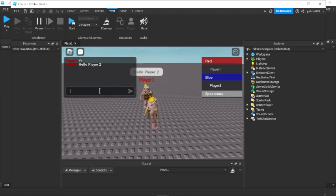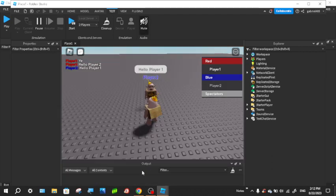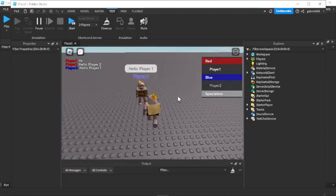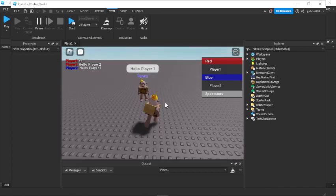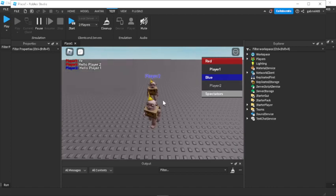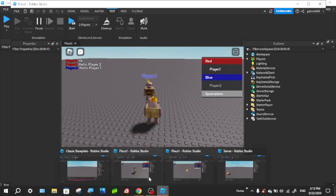When we type to player one 'hello player one' and then go back to player one, we can see that player one has it as well. So if you're on the spectators team, we don't want the spectators' chat to interfere with the red or the blue team. That's very easy to do — let's change to the spectators team by going into the server side.